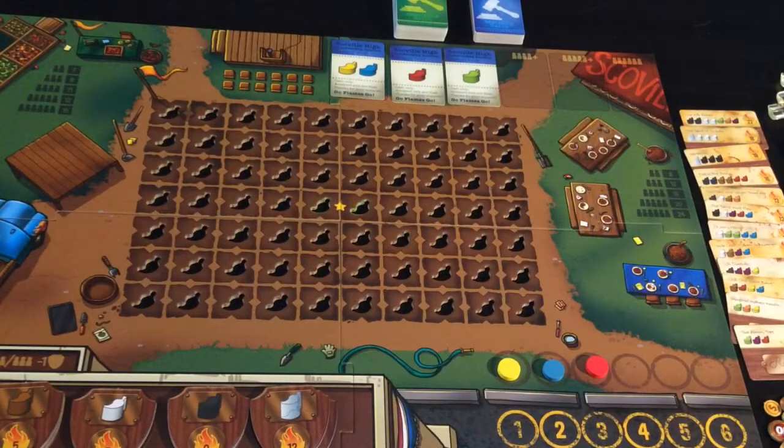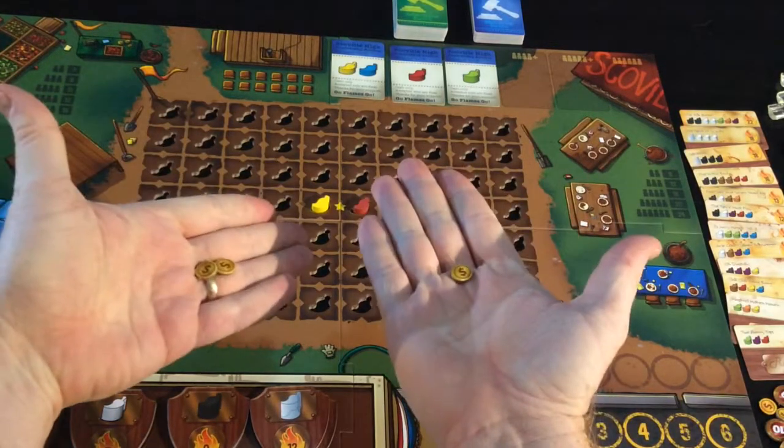The game starts with two randomly chosen chilis from the first level of chili stuck in the middle of the board. The player order is set randomly to start with, but every turn after the first they will bid on player order — secretly each player will take some monies into their hands and all reveal at the same time.